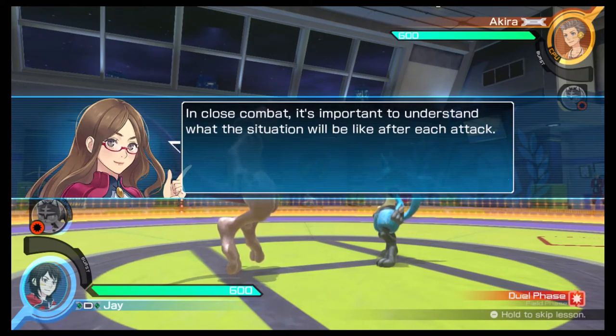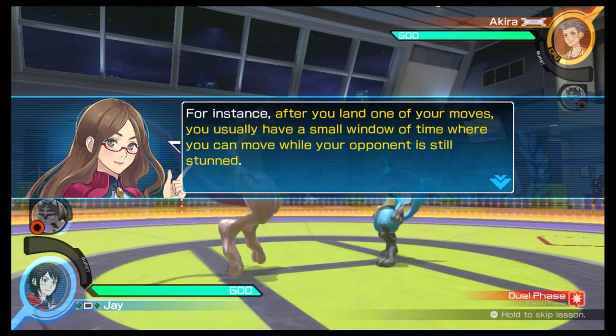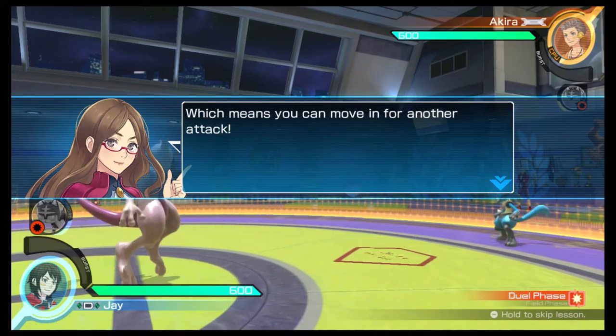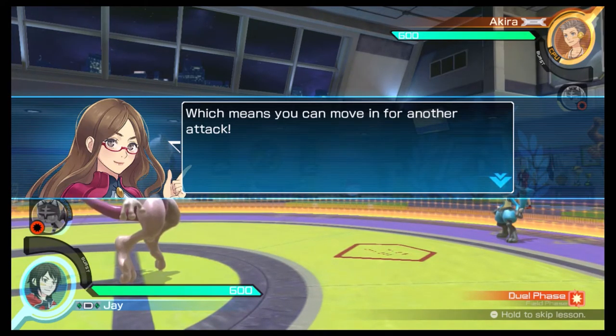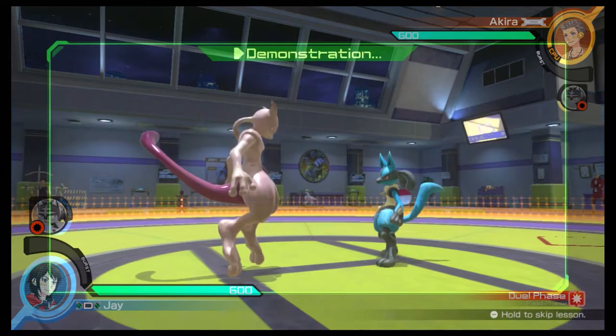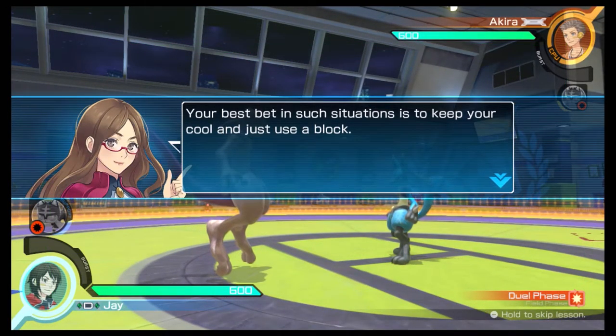In close combat, it's important to understand what the situation will be like after each attack. For instance, after you land one of your moves, you usually have a small window of time where you can move while your opponent is still stunned, which means you can move in for another attack. On the other hand, if your opponent uses a block against you, they'll be able to make their next move before you can. Your best bet in such situations is to keep your cool and just use a block.